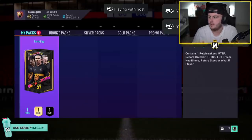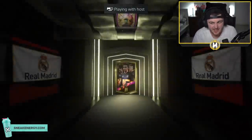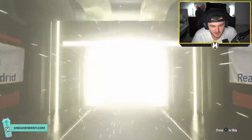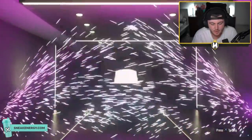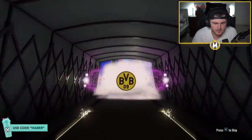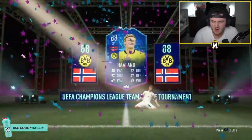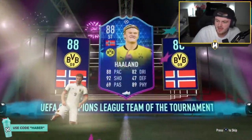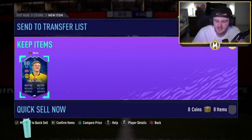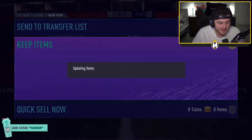Ahmad's party bag now. Can we get Ahmad something good? So far these have seemed better, touch wood, than previous party bags that we've had. That is going to be a UCL something or other - it's Haaland. Team of the group stage Haaland. It's all right. I don't think it's a card worth a real lot of coins, but to be fair it's worth about 200k. That's actually really good.